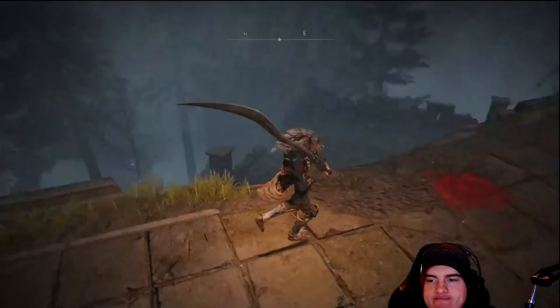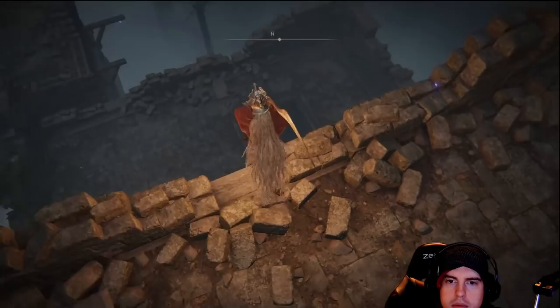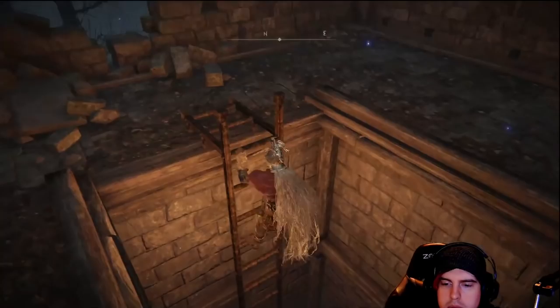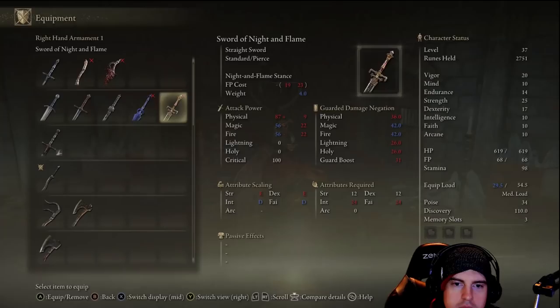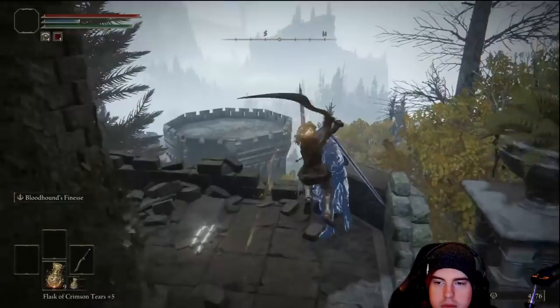After taking those out, we'll head back and over on the right is the rooftop we're going to jump down to. We're going to find a legendary item down here — it's one that's good for mages or anybody with intellect or faith. It has magic and fire damage on it. Hybrid builds could find it worthwhile. I don't know how much damage it deals once upgraded, but that's going to be our legendary weapon.